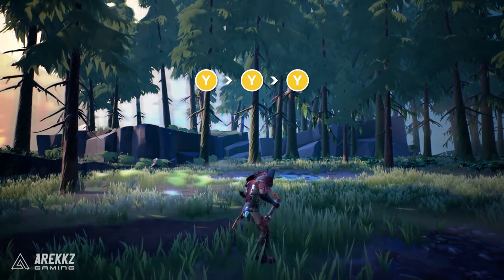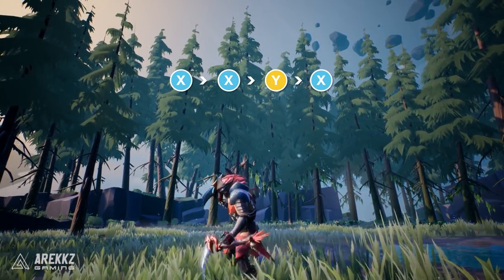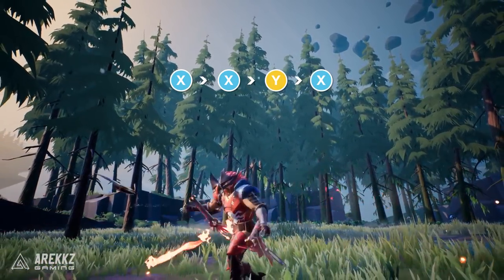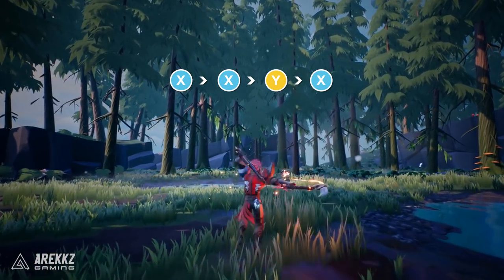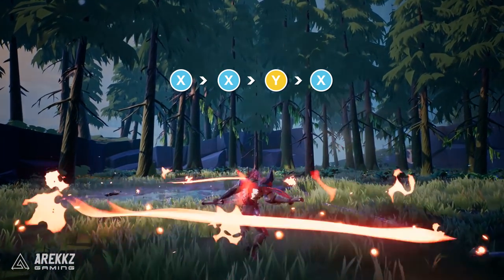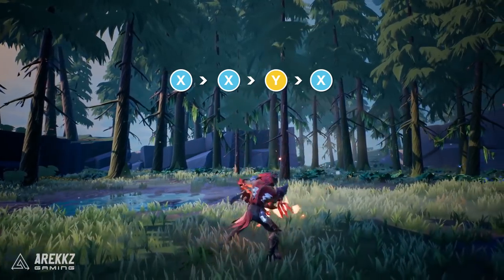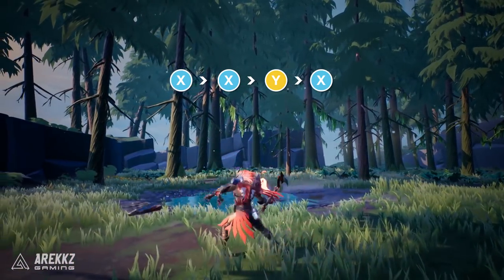You can then combine both of these into a close range combo called Swinging Blades. Two X inputs into a Y input and then a final X input to finish it off. This will begin with your basic X flow, perform a wide spin mid combo and then round it out with an X finisher. Given the wide attacking nature of the spin, it's handy if the behemoth repositions and your close range attacks are a little bit out of range. It's also a way to work more elemental options into your combo.